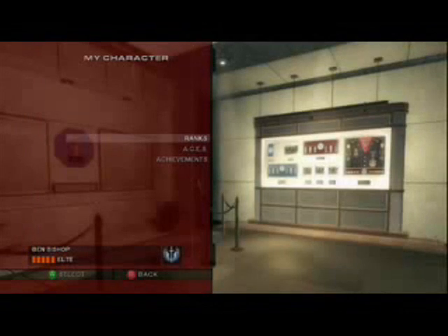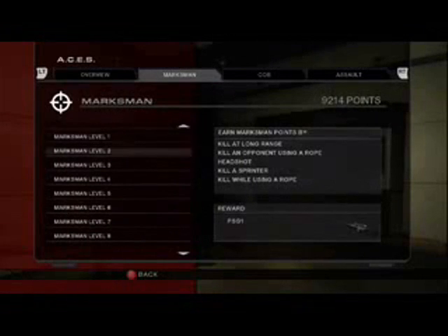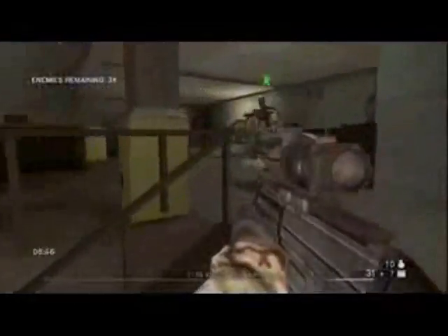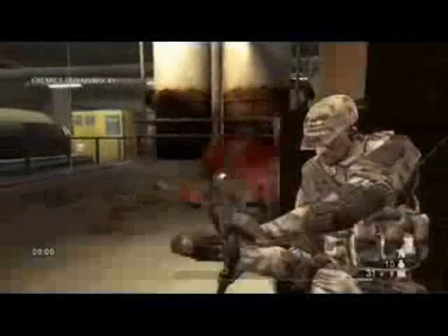In co-op, you also get XP and rewards for actions performed by your AI teammates and your friend. Rainbow Six is all about variety, so we've brought back co-op terrorist hunt mode, which is playable throughout all of the multiplayer maps. Your objective is to find and eliminate all of the terrorists throughout each of the maps.